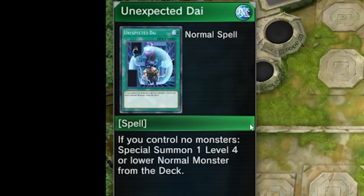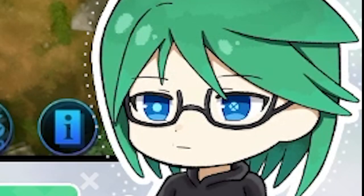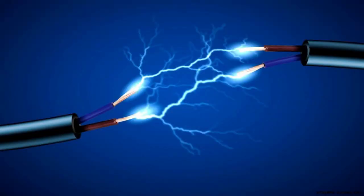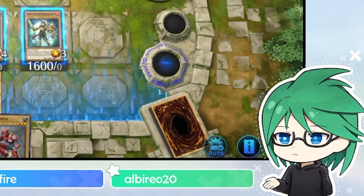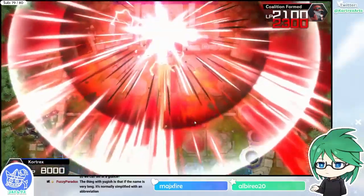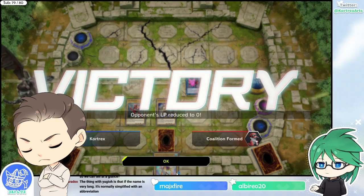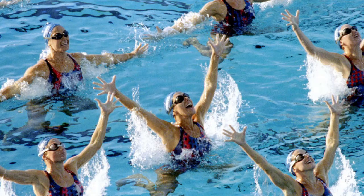If you control no monsters, you can special summon one level 4 or lower normal monster from the deck. What's the tuner thing again? We'll learn about that when we do synchros. Like, to make electricity you need a conductor — that's what a tuner is. In order to make a synchro you need a tuner. Got him — game already! The link stuff is actually easier than I thought. It's really straightforward, and that's the most recent summoning mechanic too.